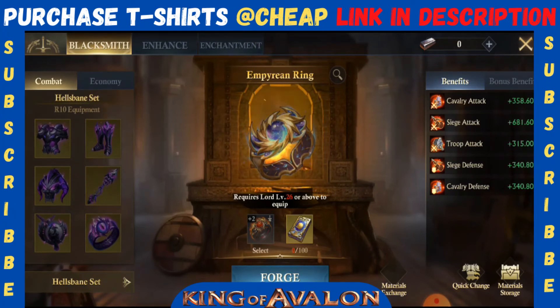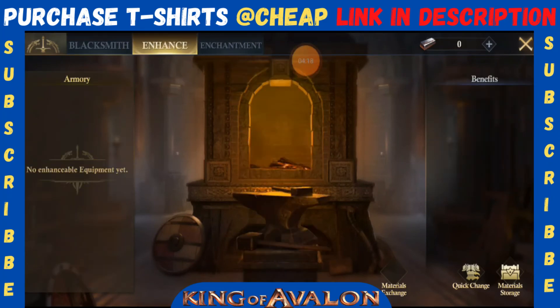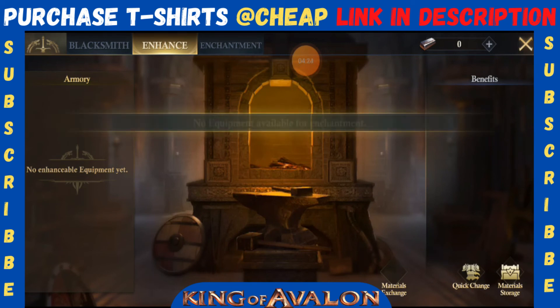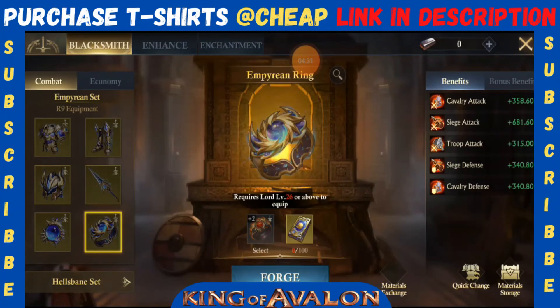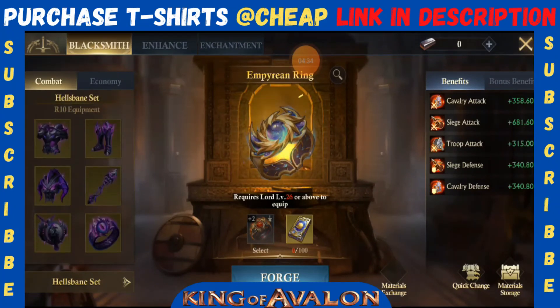This is just the equipment upgrade section, but there are two other sections giving more power: the enhancement section and the enchantment section. You need specific materials to upgrade enhancement, but unfortunately we don't have anything to check. For the enchantment section, I cannot open it on this account as it is very low level. I'm sorry — we will have a detailed video once the game launches in the main version, as this is the beta version.